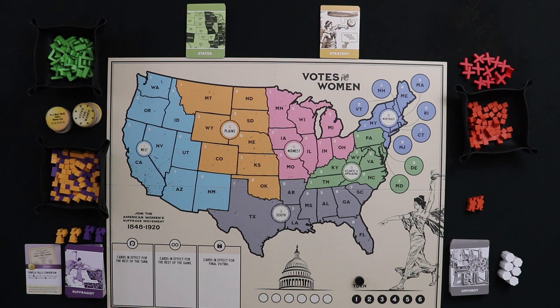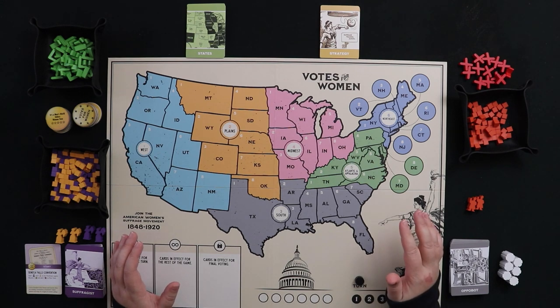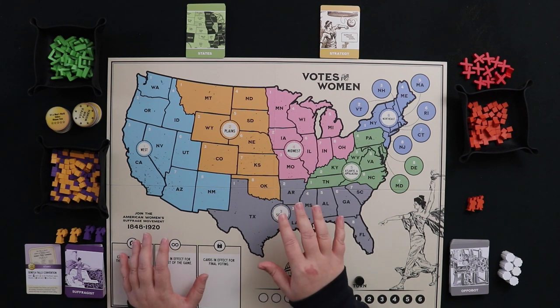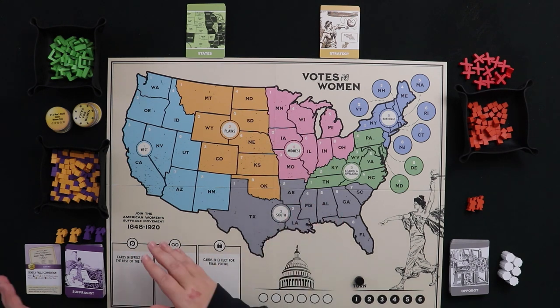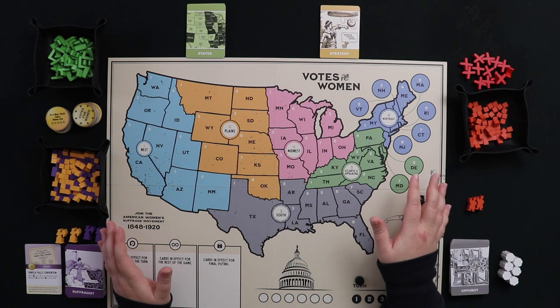Votes for Women is a game about the American women's suffrage movement. The goal is for the suffragist player to pass the 19th Amendment and then build enough power in 36 states to ratify it. If Congress does not pass the amendment, or if 13 states refuse to ratify it, the opposition wins and patriarchy reigns — which we certainly do not want, especially not in this mode, because there is no opposition player.